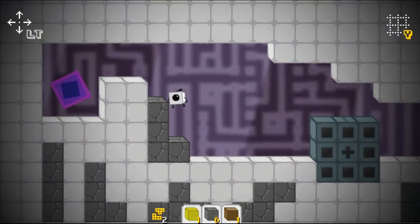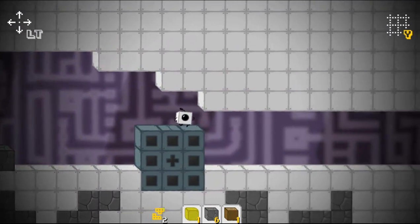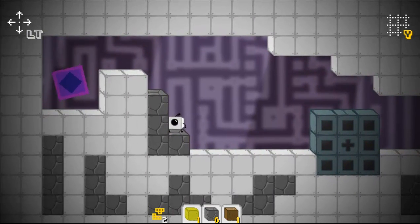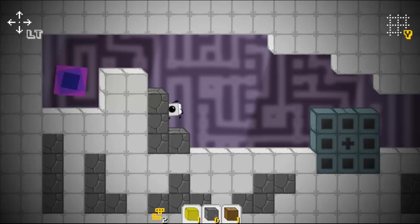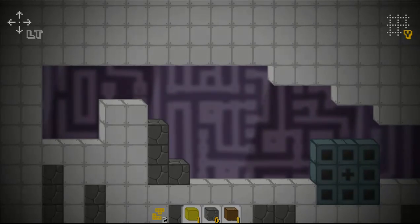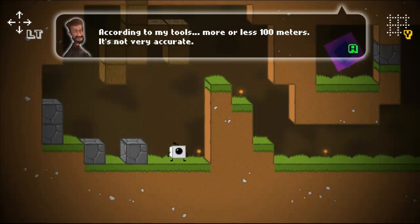So basically what a tetromino is, is it's a tetra shape, like these ones along the bottom. I basically place down an L-shape, and I'm going to jump into the portal. How long do you think was this portal jump? According to my tools, more or less — I'm interested, it's not very accurate.